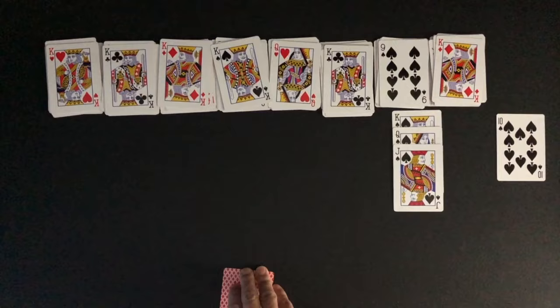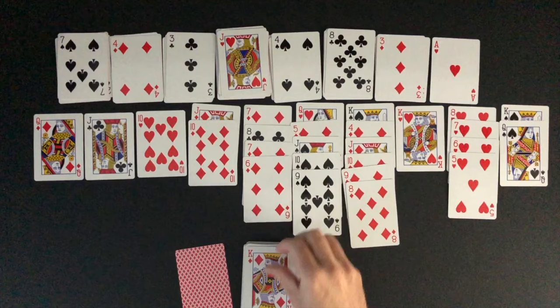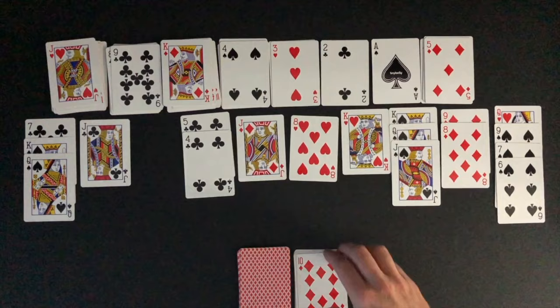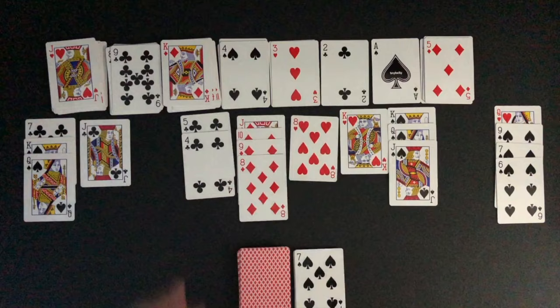If a player is able to get all the cards into the foundation piles, the game is won. If a player gets stuck with no more possible moves to be made, the game is lost. An open space in the layout can be filled with any card. Only one card can be moved at a time, even if cards are stacked in sequence. Only one pass through the draw deck is allowed.